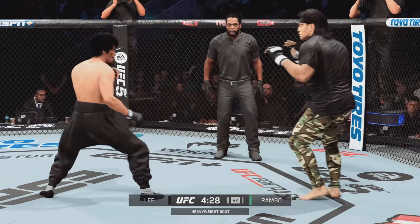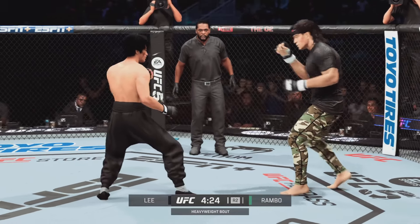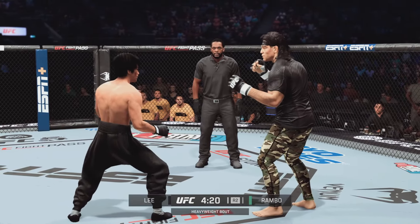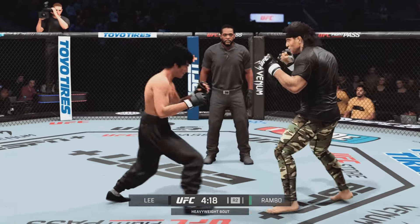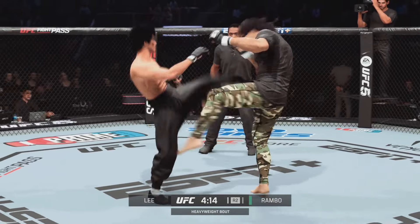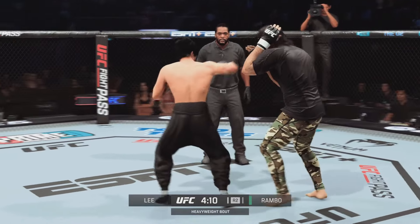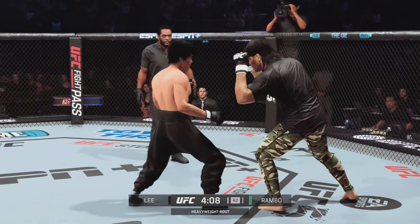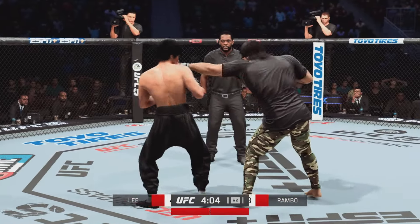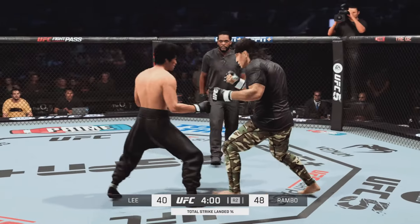These body shots are going to take their toll as this fight goes on. Keep your hands up, let's go. Both fighters exchange in the pocket. Slips and rips — he's got the body on a swivel tonight. Lee's got a bruise appearing on that left side now. Got to think that bodily investment is going to pay dividends later in the fight.